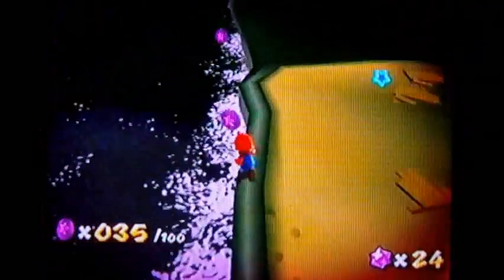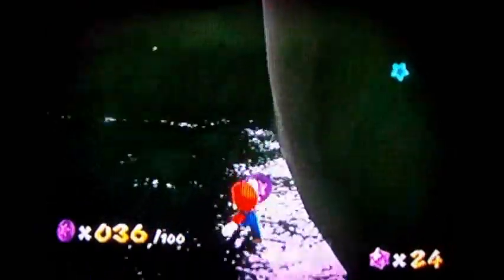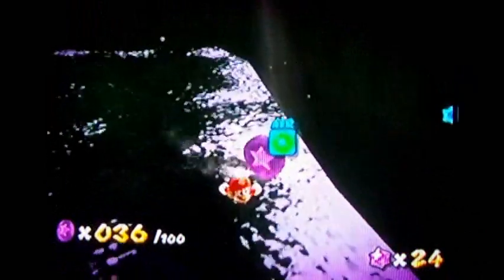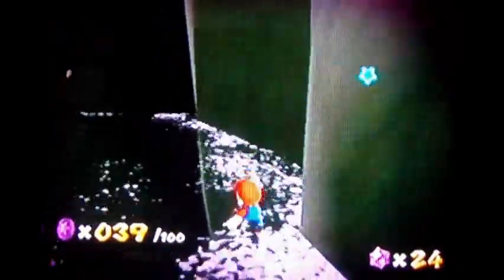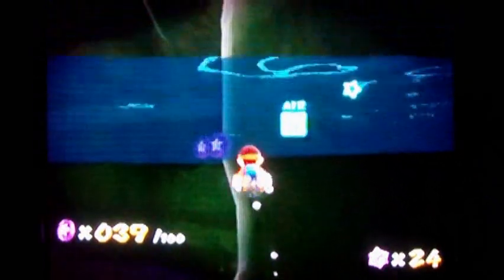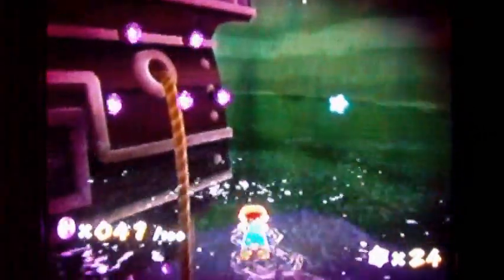I'm skipping those right now because I'm going to get the coins on the surface of the water here. Don't jump out of the water, Mario! Just push forward and collect the coins along the water — thank you, Mario. Stop doing that — why do you keep jumping out of the water? You're not supposed to do that. I'm just going to do it like this instead of pushing up; maybe that will stop him from popping out of the water. I'm not that used to water controls.